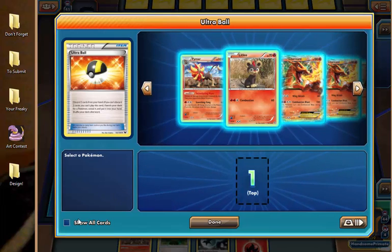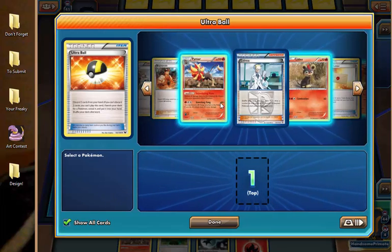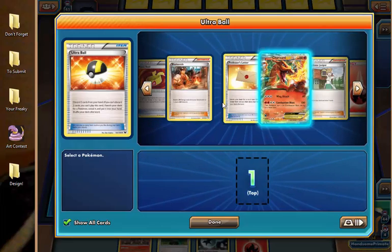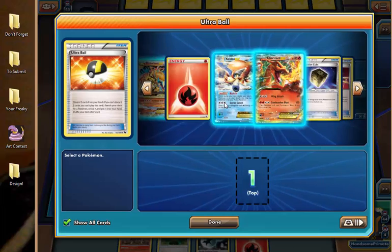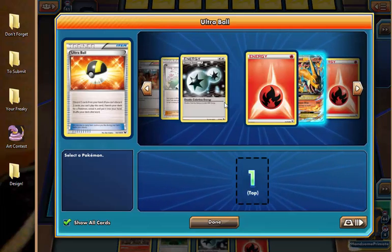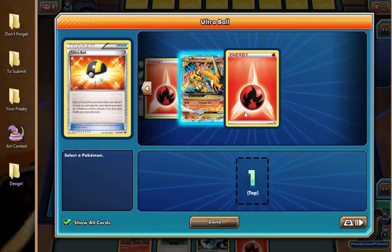Let's take a quick look at our prizes to make sure we have all our Blacksmith and DCE available. Checking through — one, two, three, four Blacksmith, and we have DCE in hand as well. Good.